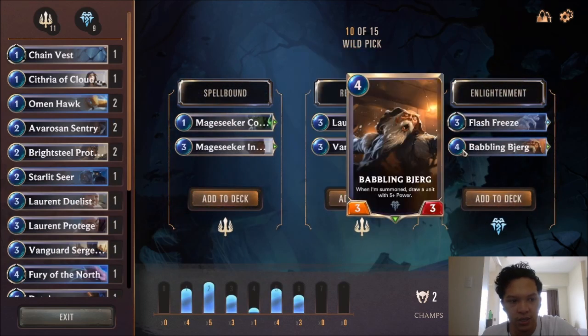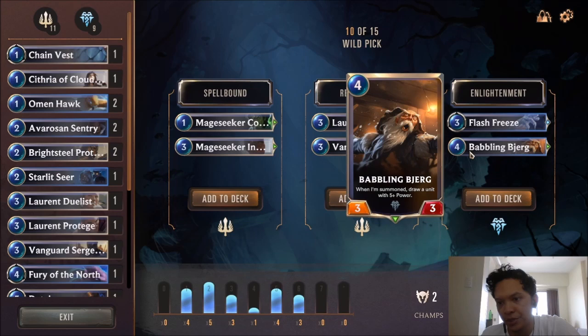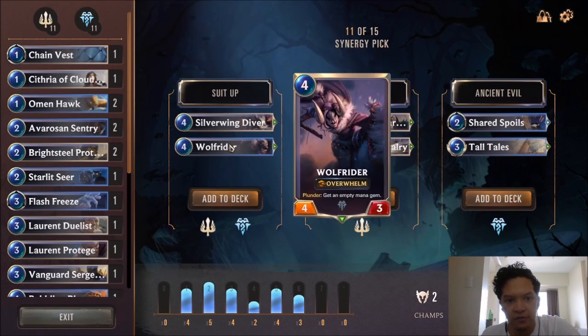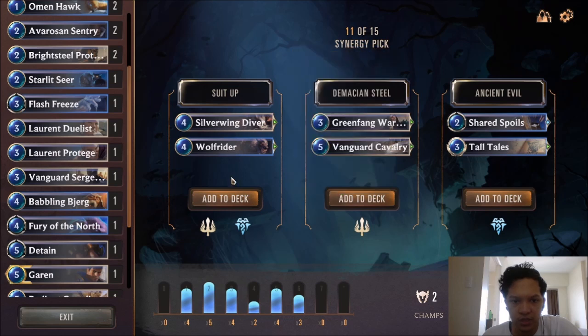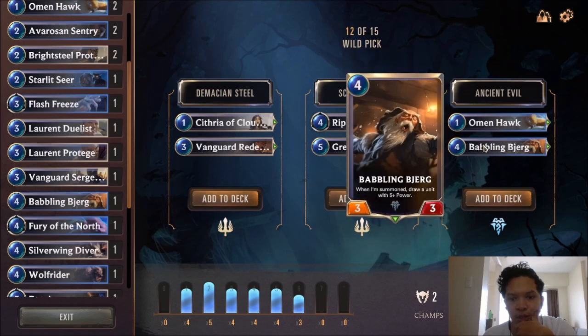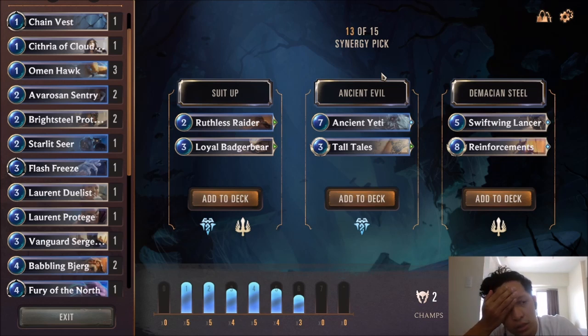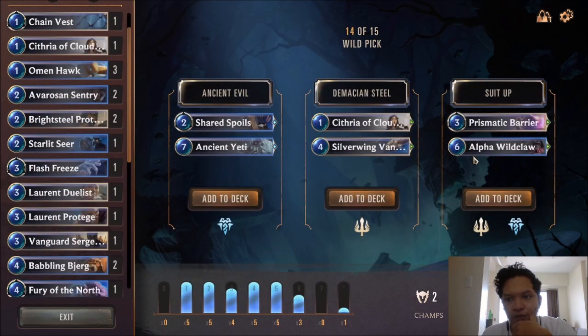Bubbling Berg is strong in this deck right now, and Flash Freeze. We really need some combat tricks, so I think we have to settle with Flash Freeze — it's not super bad. Then we have Bubbling Berg, which is a solid plus 1-and-a-half. We draw our strong drops. Next we have Silver Wing Diver and Wolf Rider. We only have 1 four-drop right now with Bubbling Berg, so maybe we take the Suit-Up and the Silver Wing Diver here. We really need Riposte. We can't pass on Omenhawk and Bubbling Berg.